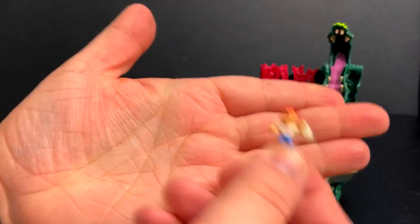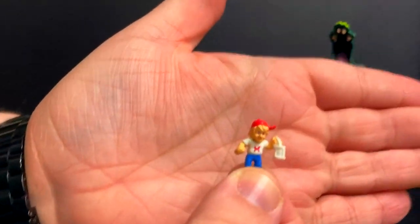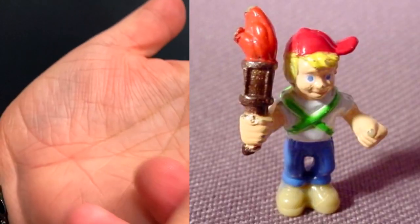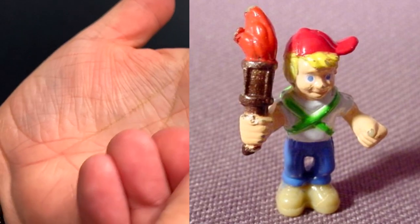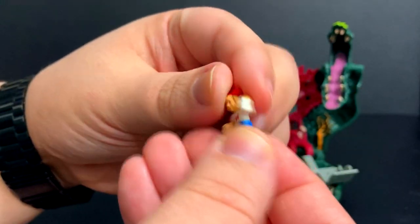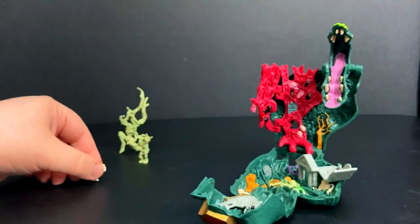And of course we have a Max. If you can, try to get the Max that has a torch — I know there is one, I thought I had one. But for now I put him holding a lantern, which I'll get to when I cover the story aspect. Try to get the torch; the torch would make a lot more sense.